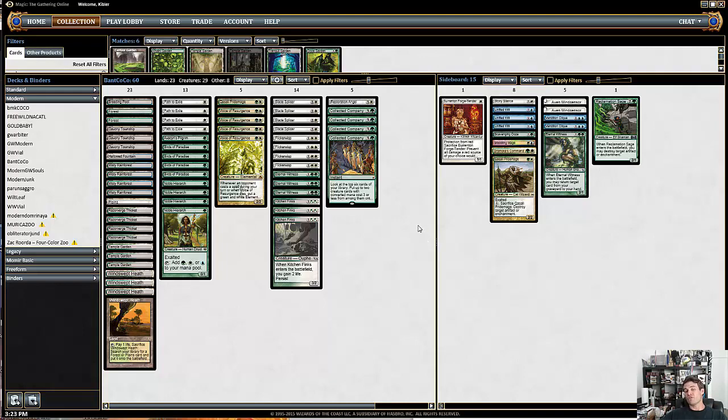I had been thinking about making a Bant version, because I think that the ability to keep mana open can help support counter spells, whether they're in your main deck or your sideboard. Then I came across a list that Jacob Wilson posted on Twitter — a deck that he played in the Invitational this past weekend in Columbus. I liked the list quite a bit; it had a lot of elements that seemed pretty sweet. I liked the idea of the Eternal Witness Collected Company package more in Bant than in Abzan, because of the tools you get with counter magic and sideboarding.